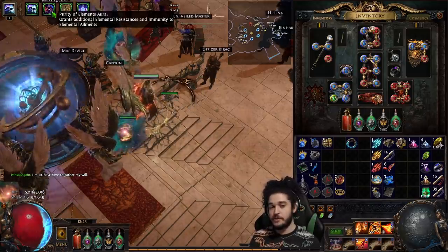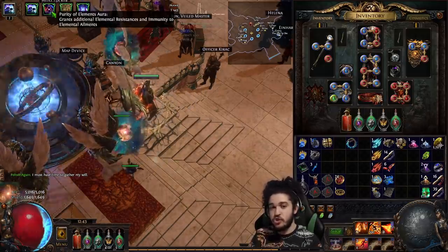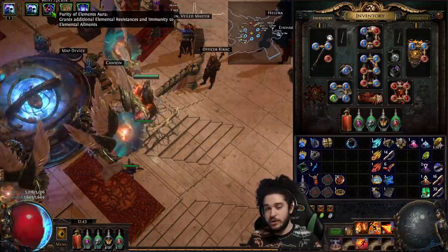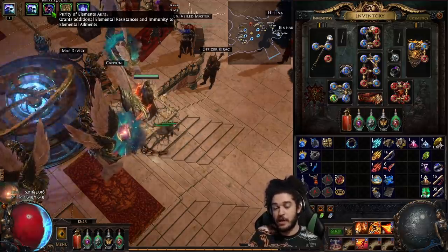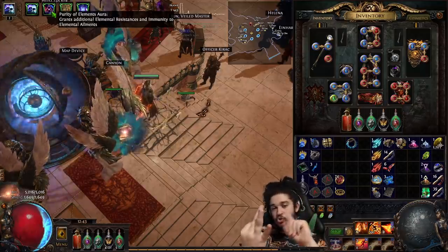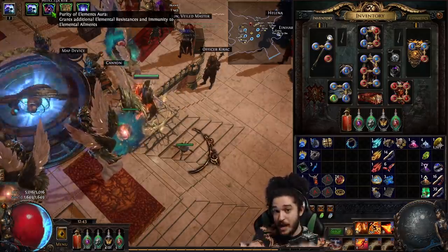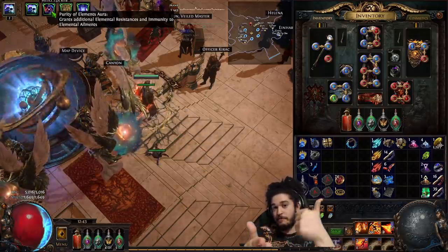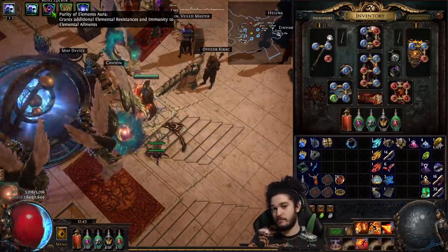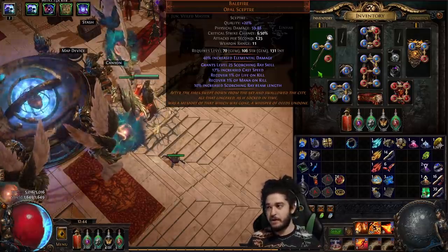The next aura is Purity of Elements - I refuse to remove this. A lot of players are asking me why I run Purity of Elements. I want to emphasize again: the change to Purity of Elements not only gives you elemental res, it makes you immune to brittle, sap, scorch, chill, freeze, and shock. Ignite is not burn - burn is RF. Very good.